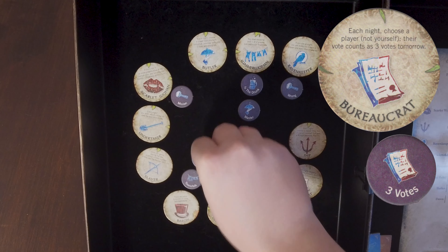Bureaucrat. Each night, the bureaucrat chooses another player, and for the next day's voting, their vote will be counted for three instead of one every time they vote. This works for living characters and dead characters. To remind themselves of this effect, the storyteller adds the three votes reminder token to the chosen player in their grimoire when the bureaucrat chooses. This triple count is made aloud by the storyteller, so players will know who the bureaucrat chose.